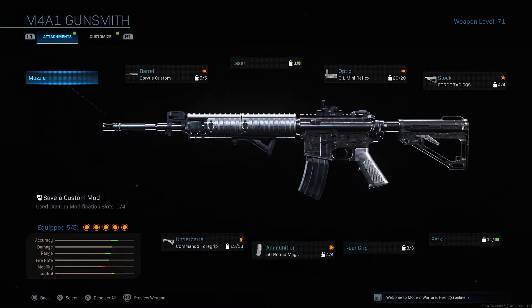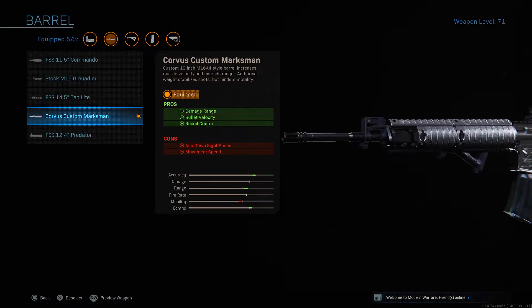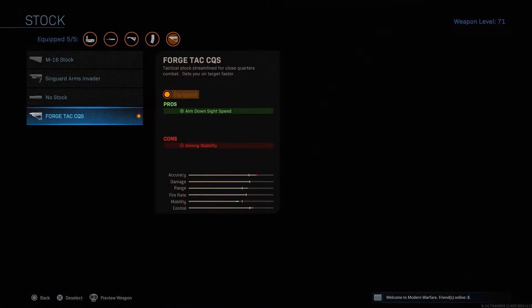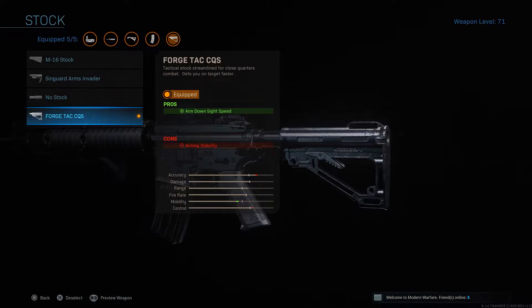Now let's talk about the attachments. For our first one, we'll be using the Corvus Custom Marksman Barrel, which is going to be increasing the damage range, bullet velocity, as well as recoil control. For our second one, we'll be using the GI Mini Reflex Sight so we can be a little more precise. If you don't mind the iron sights on the M4, feel free to swap this out for something like Fast Hands. For our third one, we'll be using the Forge Tac CQS Dock, which increases aim down sight speed and allows us to play more aggressively.